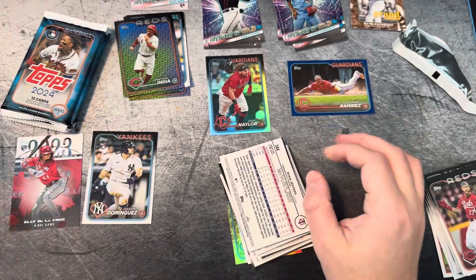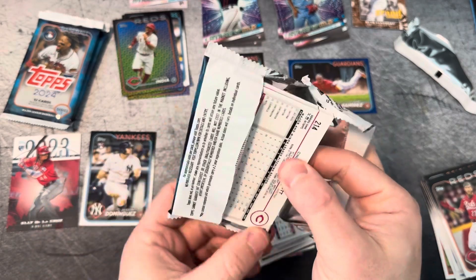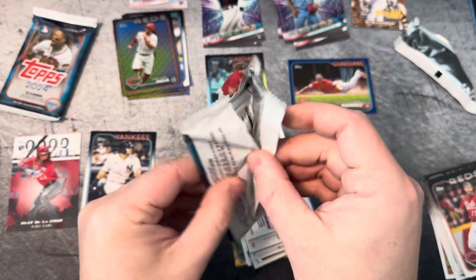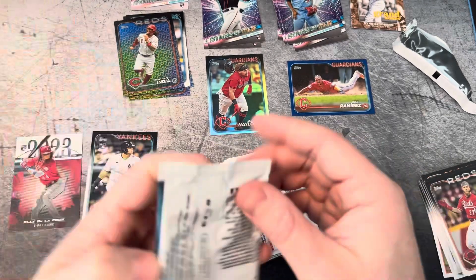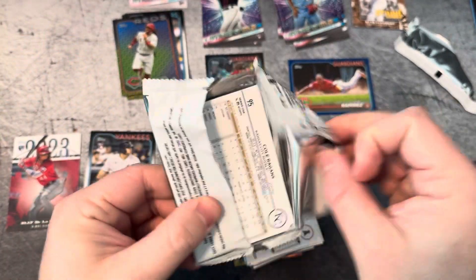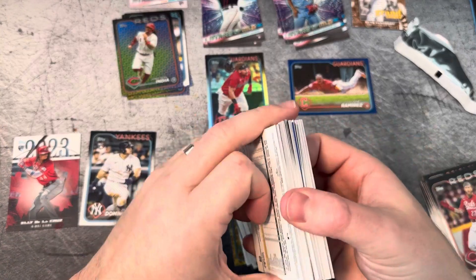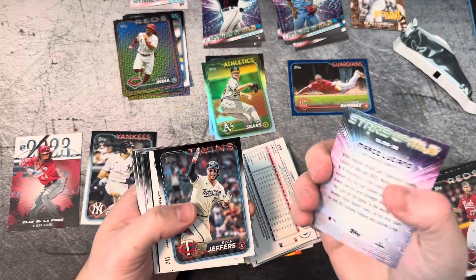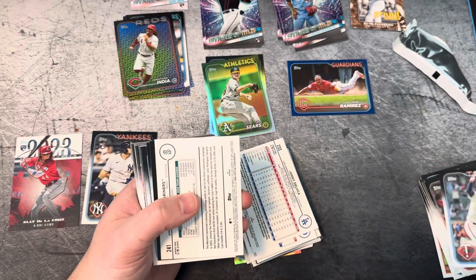Let's hope it's a good one — let's hope we get one of those stellar rookies in that spring parallel. It'll be a shorter video today. I do have some other stuff lined up: we'll go through hanger boxes, retail packs, and then the monster box — super box, whatever you want to call it. We're going to do that one as well. So stay tuned on the channel. JP Sears — look at that repeat on that one. Are we seeing a little bit of collation come up? Spring parallel base.